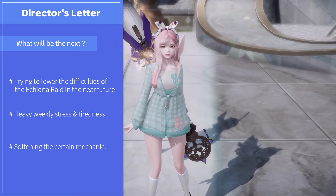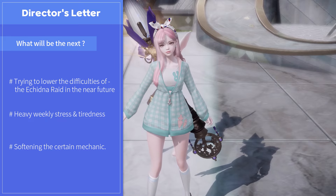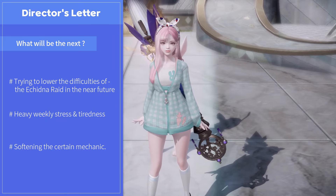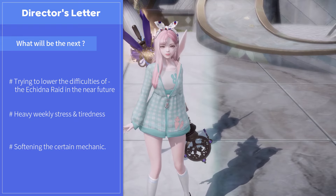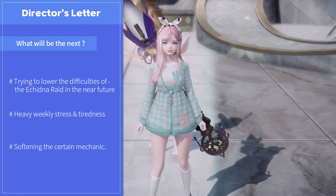First, they decided to aim to lower the difficulties of the Echidna raid in the future. As the new end content, Echidna and Theramind have quite stressful mechanics and take up too much time to clear. That is hardening the stress of the weekly homework in Lost Ark. They also raised the transcendent system to the third level required to play Echidna, so they decided to change the raid contents to be more user-friendly.